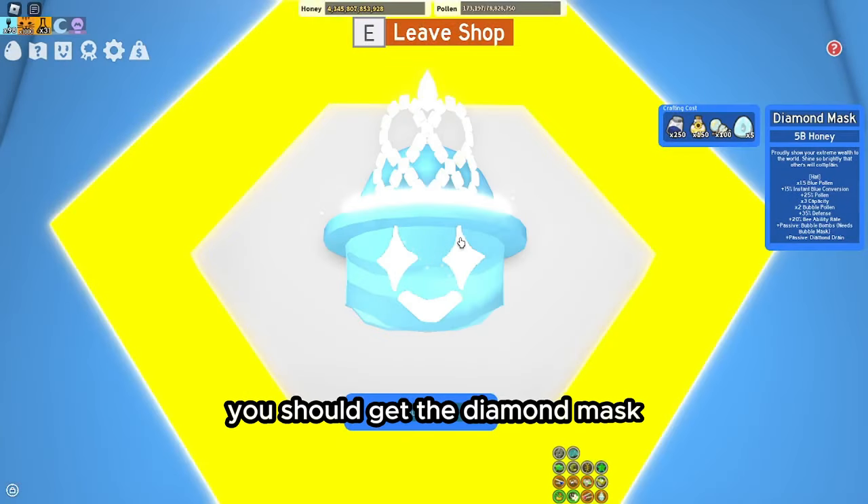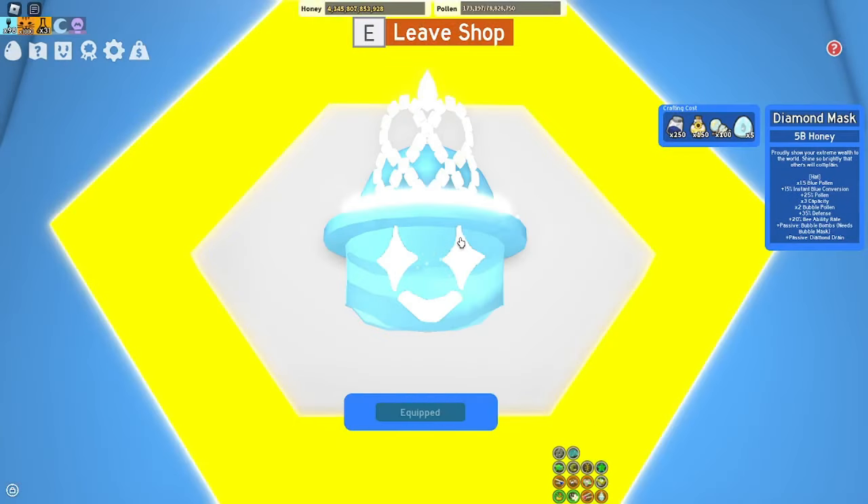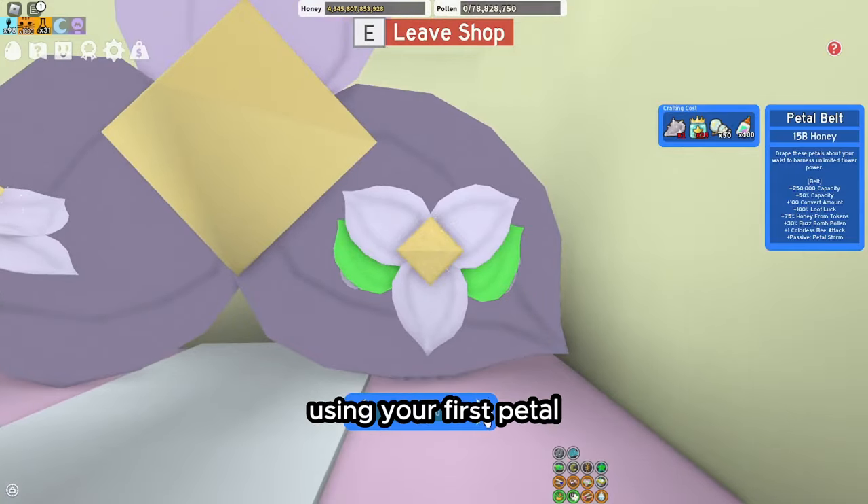Now you have a choice. If you have 5 Diamond Eggs, you should get the Diamond Mask. If not, get the Petal Belt using your first petal. To get the extracts for the Diamond Mask, I advise you to find Sprout Parties in Pine Tree — or if you macro, set Gather to Pine and save up blueberries. After this purchase, get the other item you didn't purchase.